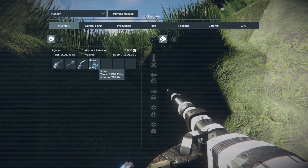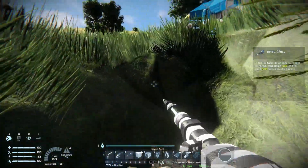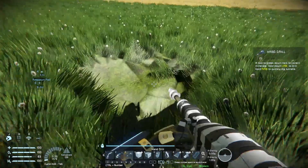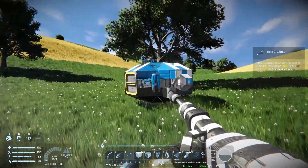I've collected 2000 stone - I know I said 200 but I got a little carried away. As you can see I'm in a hole here. I could probably climb out, but recall you have your jetpack - press X to fly out.